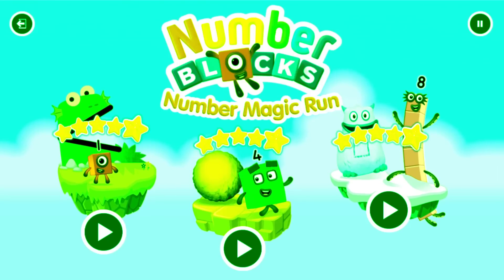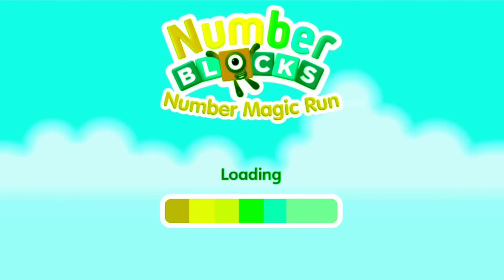Try another adventure next. Select level. Pick an adventure. 1, 2, 3, 4, 5 — NUMBER LAND.